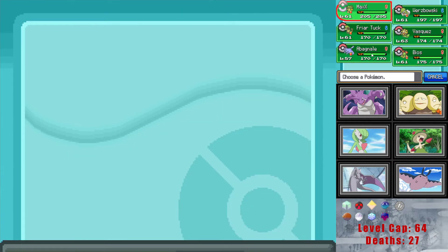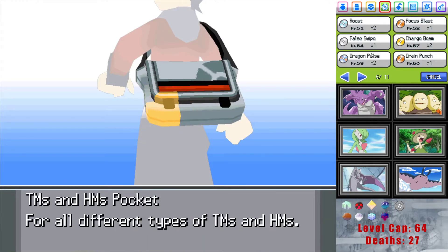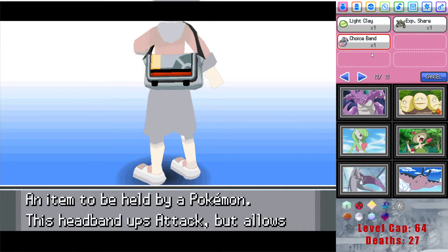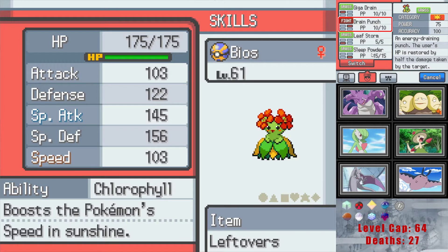Alright, so Bios is the plan for the lead. You need Sunny Day — we probably kill the Drain Punch. Chlorophyll — yeah, so I should probably go Giga Drain, Sunny Day, Solar Beam, right? Sleep Powder has some useful utility too.